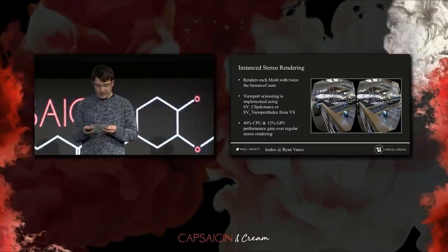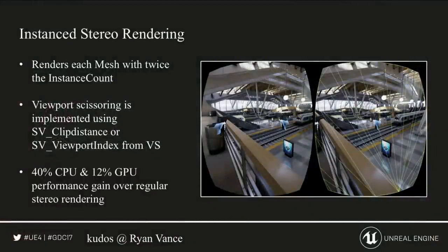Another big feature is instant stereo rendering. We had some issues because when you have a VR game and a slow CPU, getting everything rendered onto the screen — and for VR we have to render it twice. So we use instant stereo rendering, where we basically duplicate the mesh for the left and the right eye using an instanced draw call. To get rid of the area in the middle where the meshes might cross, we use either SV_ClipDistance, or ideally SV_ViewportIndex from the vertex shader to remove those parts. Although it was originally a CPU optimization and gave us about 40% better CPU performance, we also gained about 12% GPU performance, probably due to better cache coherency.